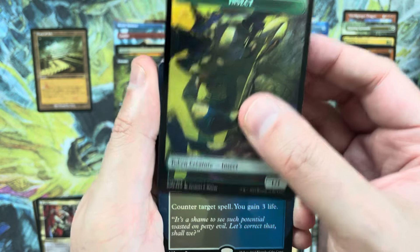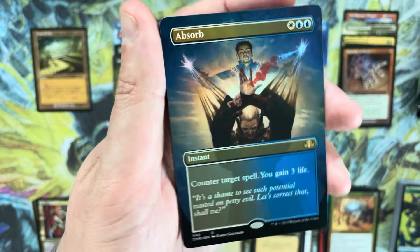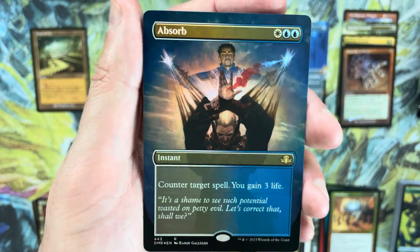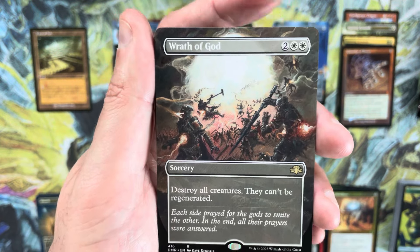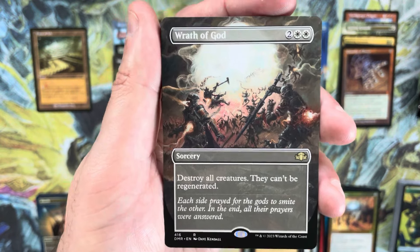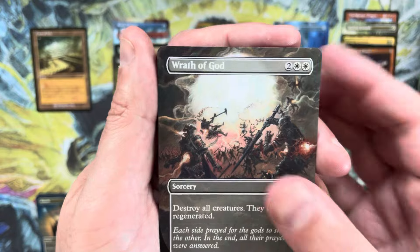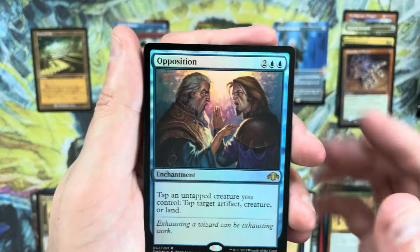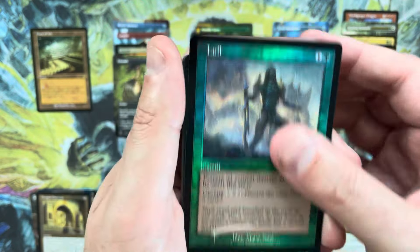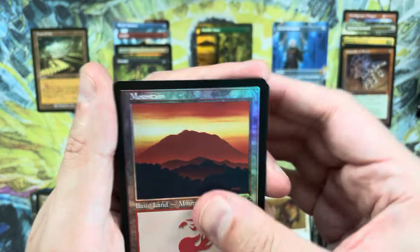Into the second half of the box. First up, a borderless foil Absorb — pretty as it is with the coloring, not a valuable card but hey, it's Absorb. Wrath of God in the borderless treatment — I'm such a fan of the art in this set, and Wrath of God is killing it with this art. Then Cryptic Gateway, and a pack foil Opposition — pretty bad pack.